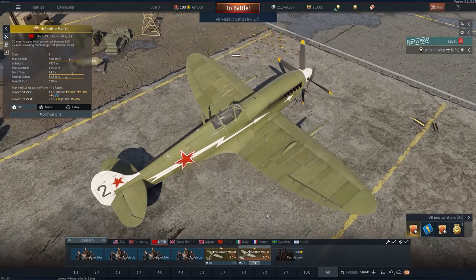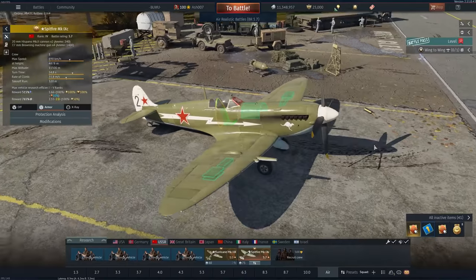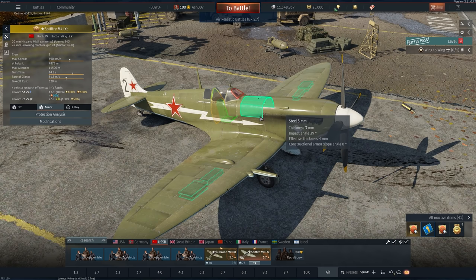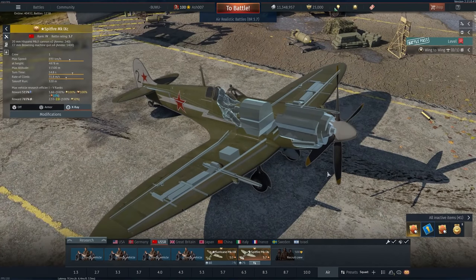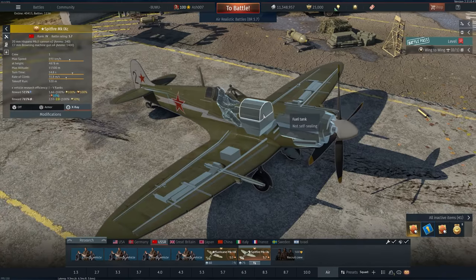Ranked 4, but already 5.7. It's exactly identical to any other stock standard Mark 9, except this thing does get octane. Top speed of 611 kilometers, a turn time of about 17 seconds in RB, and a rate of climb of 22 meters a second. You've got various armored panels — a 4mm plate with a 7mm plate, a .38 bulletproof glass, some other componentry around the engines, and armor plates around the ammunition as well. It's got a Rolls-Royce, and this thing climbs like a homesick angel.